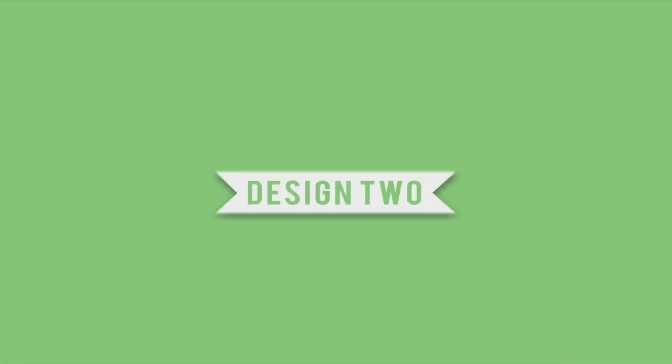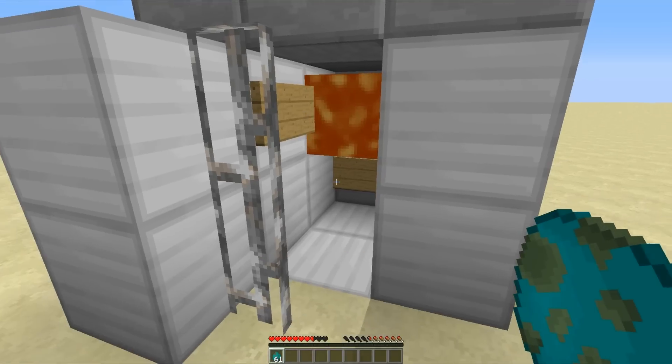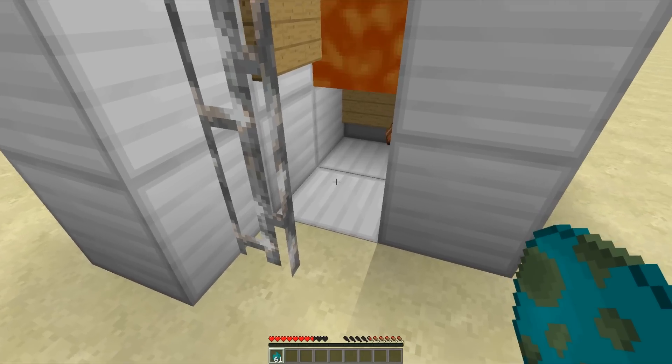The second design uses the same mechanics and lava, but it is simpler — no redstone, dispensers, or pistons. Just a lava bucket and a couple of signs. However, it's more of a kill-as-they-come setup. Instead of splashing with a potion and pushing them all into lava, you stand at the bottom and punch them in one by one.